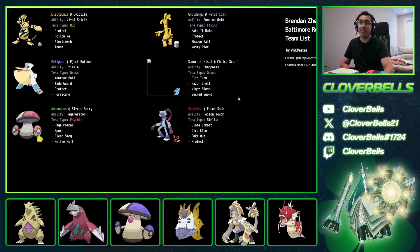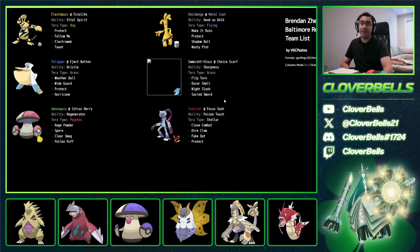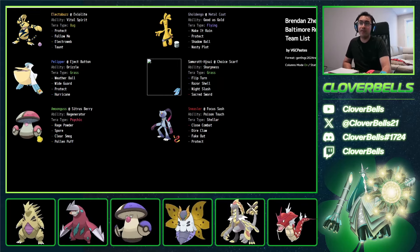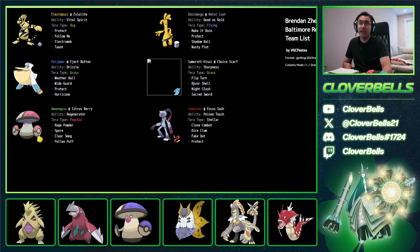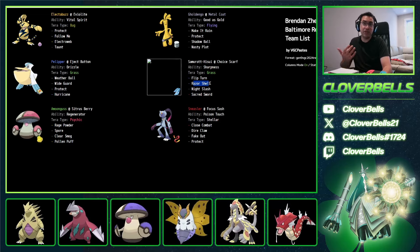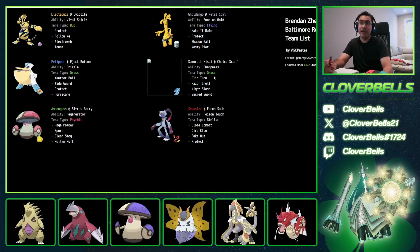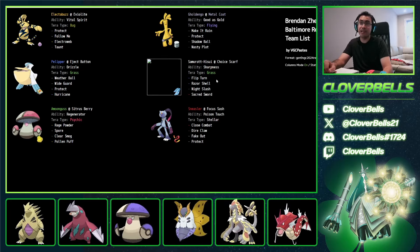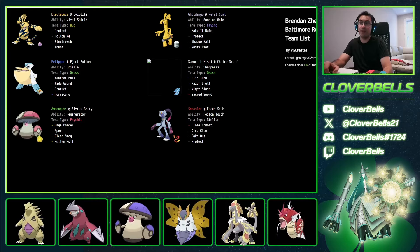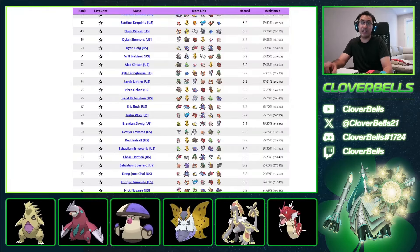Brendan Zhang's team features Hisuian Samurott with Sharpness — Razor Shell, Night Slash, Sacred Sword. We've seen what Knight Slash and Sacred Sword can do with Gallade; now Hisuian Samurott brings the same with a Water-type. Pretty cool, paired with Sneasler running Poison-type Focus Sash stuff. Nice to see Hisuian Samurott — I think we'll see it more. We've already seen it in online tours.